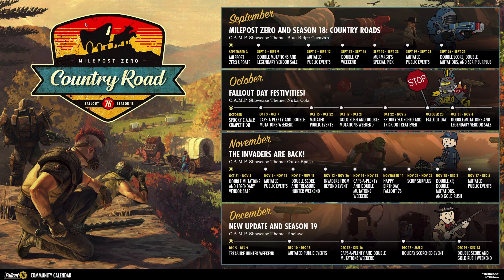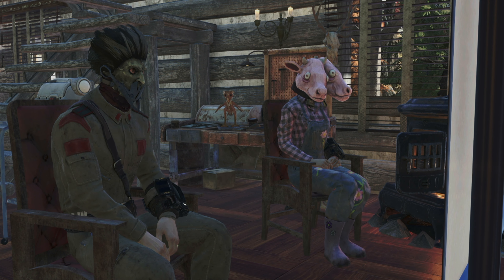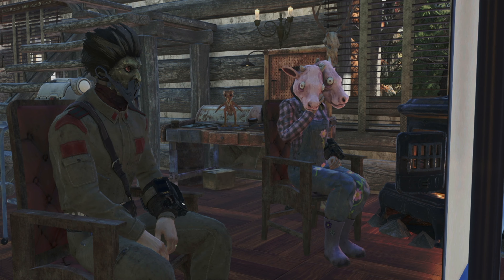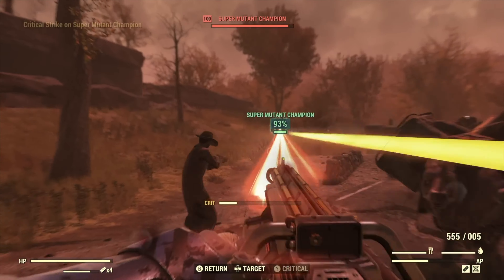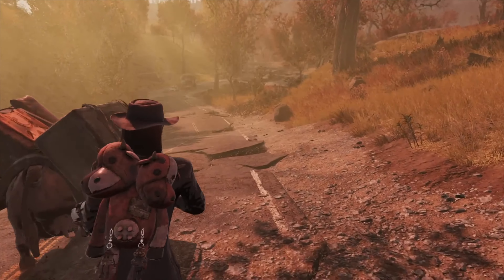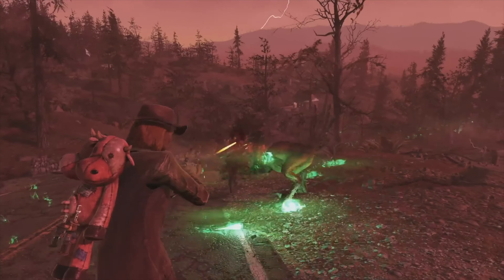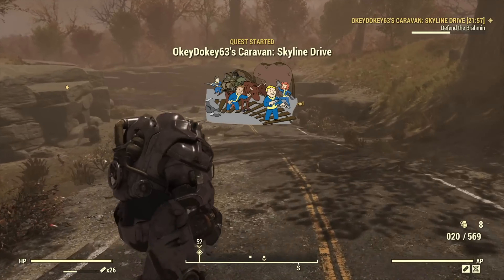We've got Spooky Scorched and Trick-or-Treat events running from October 22nd to November 5th. It looks like since Spooky Camp Competition is listed for October, that's probably going to be the Best Builds theme for the entire month, which makes sense. The whole Spooky Scorched thing is just super exciting — Halloween is my favorite time of the year. Moving into November, we've got Invaders from Beyond from the 12th through the 26th, and then Fallout 76's birthday on November 14th. We can expect them to do something special for that — maybe free items in the Atomic Shop.